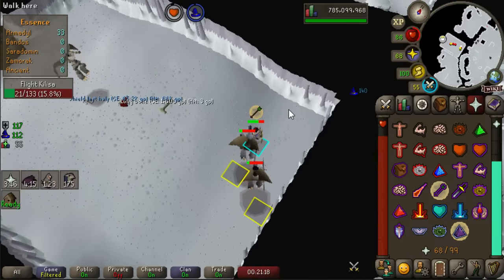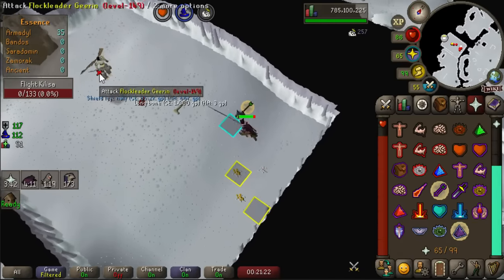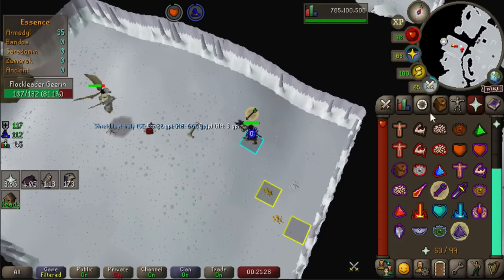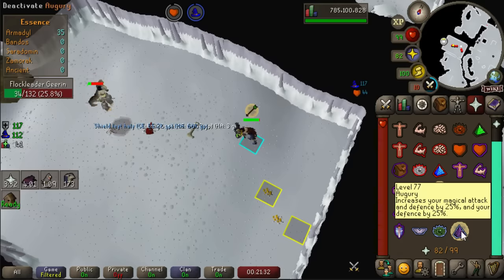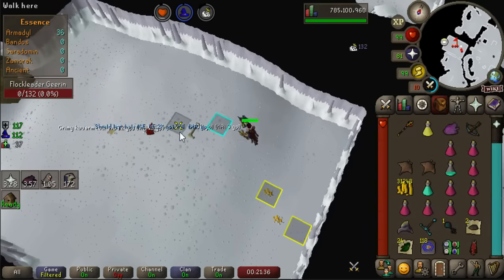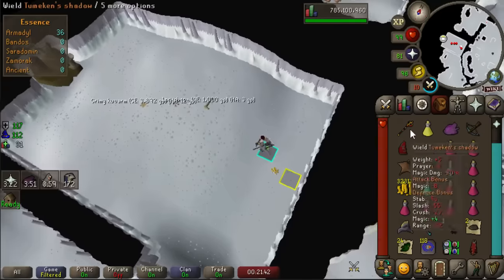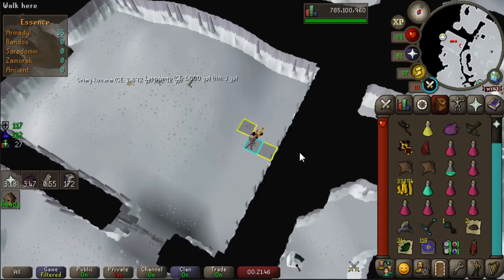I finally had a kill where I didn't have to use any food at all, and we also got a Shield Left Half from Kree'arra — that's lovely, actually. What a beautiful drop. Let me show the special attack of the Eldritch in action. We're going from 61 prayer points up to 83. It can also overheal your prayer — if I hit really big it could have gone above 99. It's a really nice staff. I'm really glad I got it.